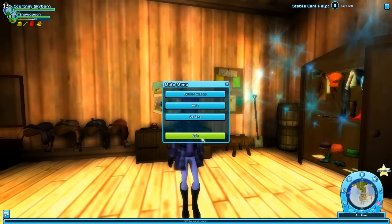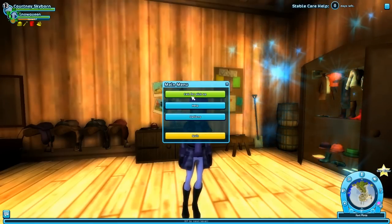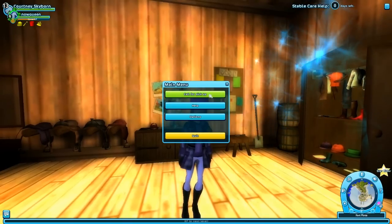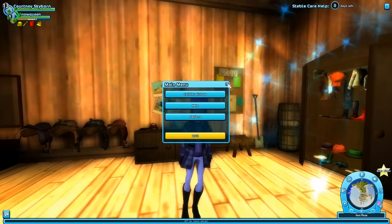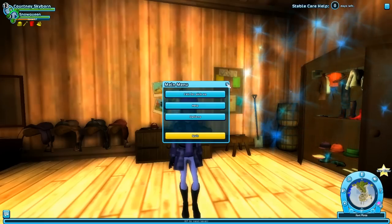This is the main menu — you can quit if you want, you can change options, or you can call for pickup, which is basically like your home stable where all your horses hang out. You can choose different home stables if you want. I'm in the Fort Pinta stables right now, but each area kind of has their own stables, which is pretty cool.